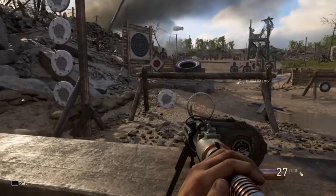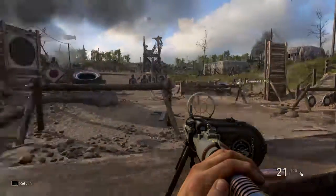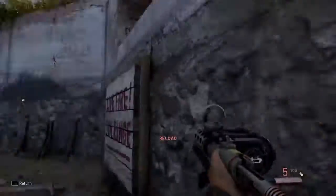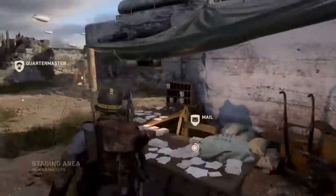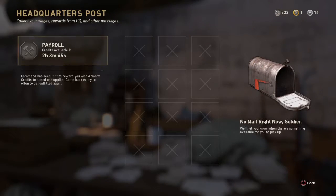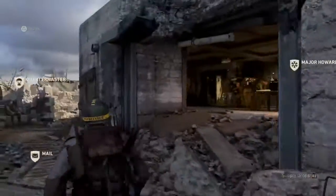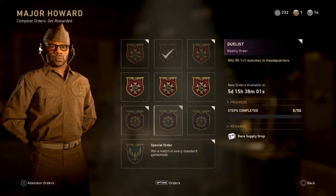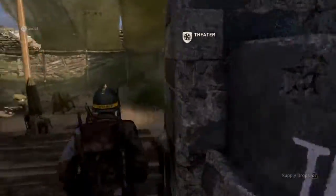I'll just mount this LMG one sec. Back into the headquarters, there's the mail here where sometimes you get some mail and sometimes you get money for doing stuff. There is also Major Howard, which is like more contracts really.